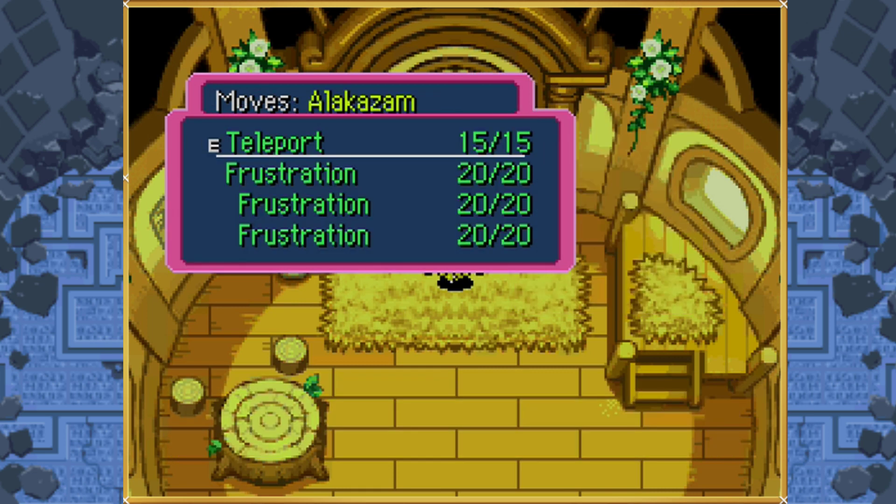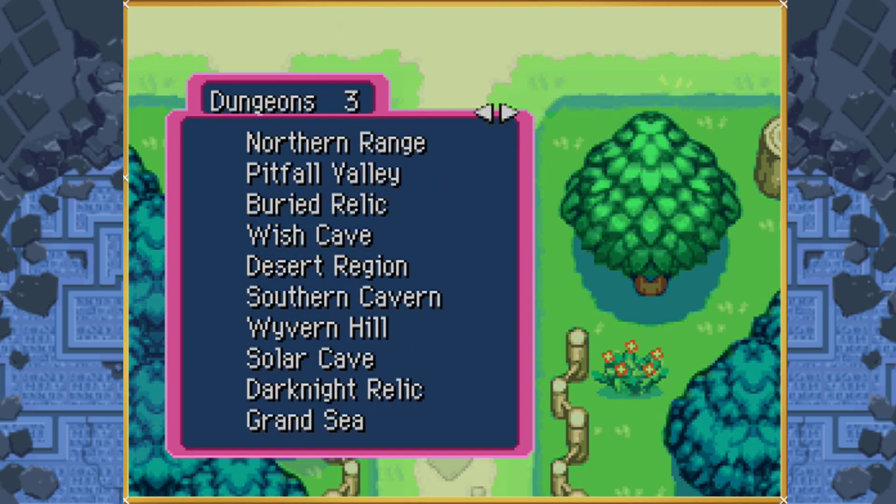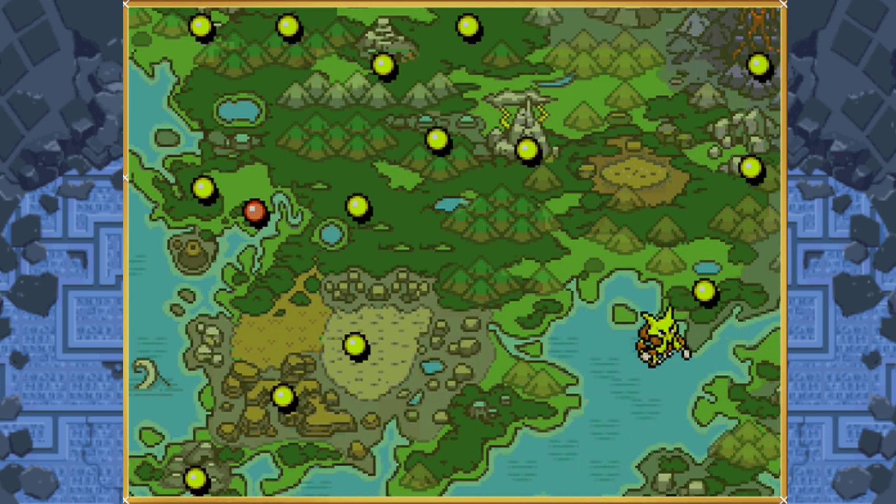We have our moveset of Teleport and Frustration linked together three times. This is definitely the hardest recruitment manipulation that I have ever routed out, and that is for a variety of reasons which I shall explain once we get into the dungeon.